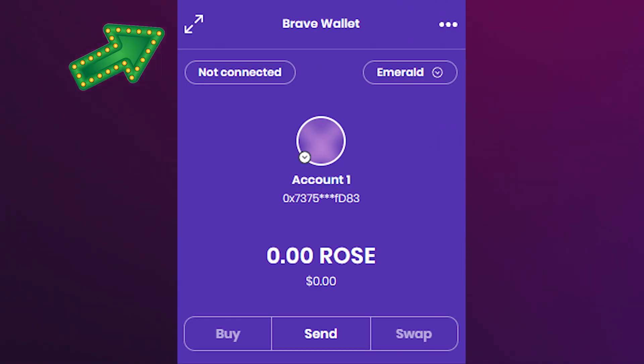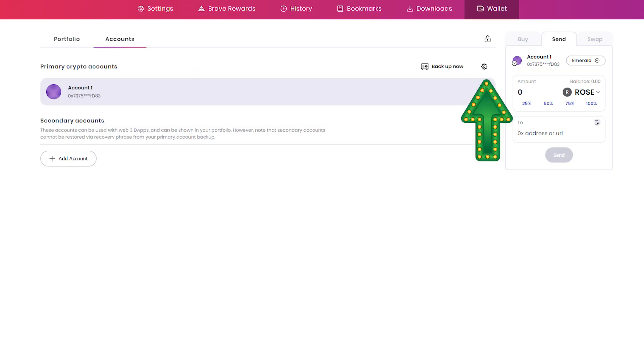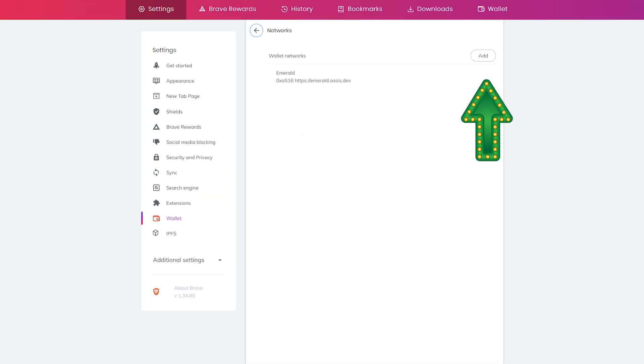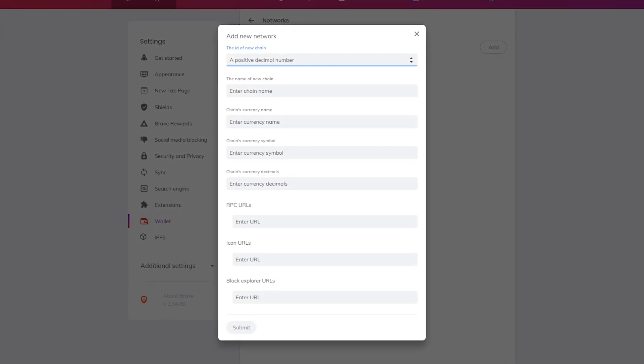First, open your Brave wallet and click the expand button. Then select the accounts tab, followed by the settings icon. Select network and then the add button. Fill in the information — I'll leave it all down in the description below — and when done, click submit.